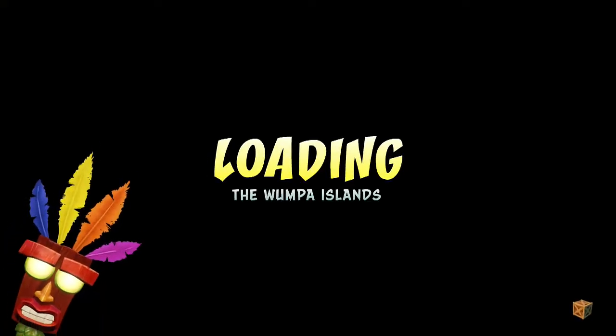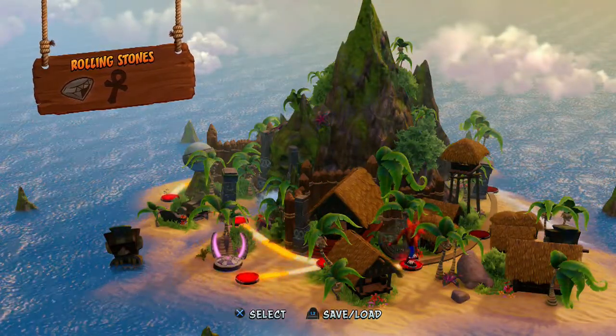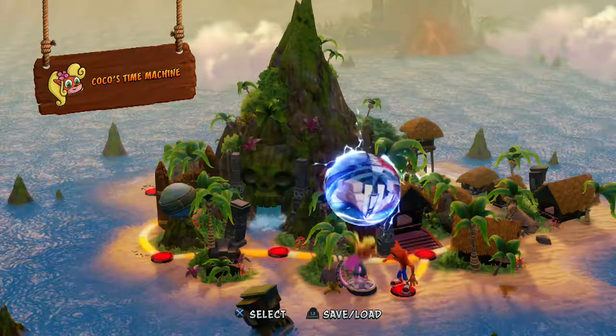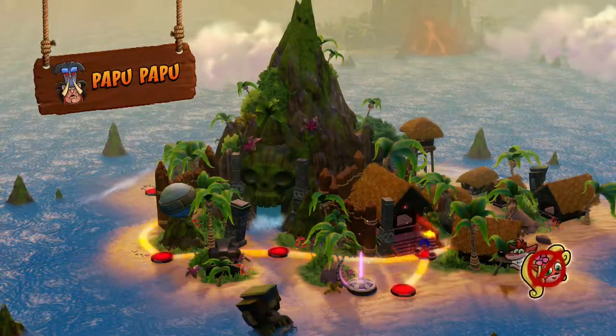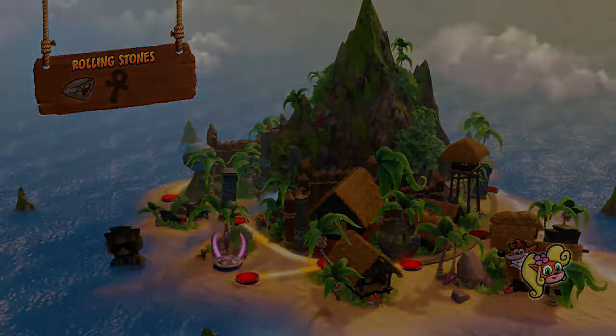Unlike all the other Crash games in the future, this one was a little less organized. Just because we beat a boss doesn't mean that's the end of this island. There can be multiple bosses, or just this one and then more levels, like in this island's case. In the Crash Bandicoot N. Sane Trilogy, you can play as Coco Bandicoot in all the games. So let's do a level with her. I prefer Crash because he was the original.